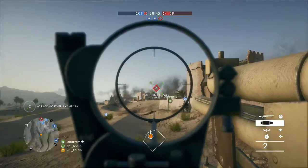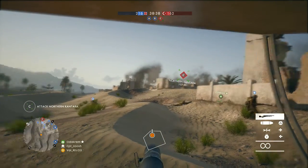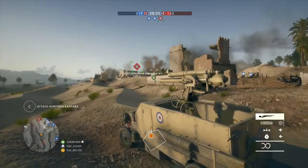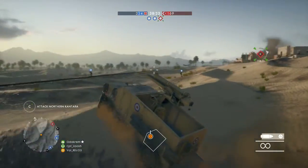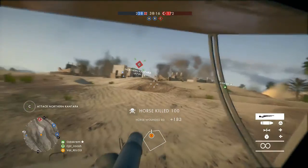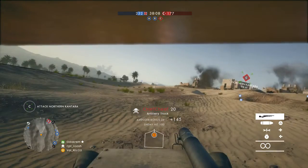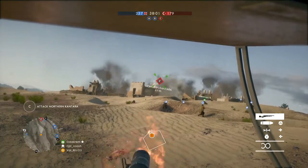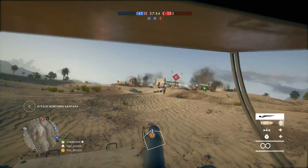So how should you use the artillery truck? You're going to want to stay near B flag and just provide artillery fire. You're not going to get a lot of kills up close — you need to stay at a distance and keep the enemy on their heels, keep them nervous. Every time they get into a building, they feel like it's crumbling around them and they get frustrated. You don't use it like the light tank where you can roll right into C flag. With the artillery truck, I'm pretty sure it can be destroyed by a tank in one shot.